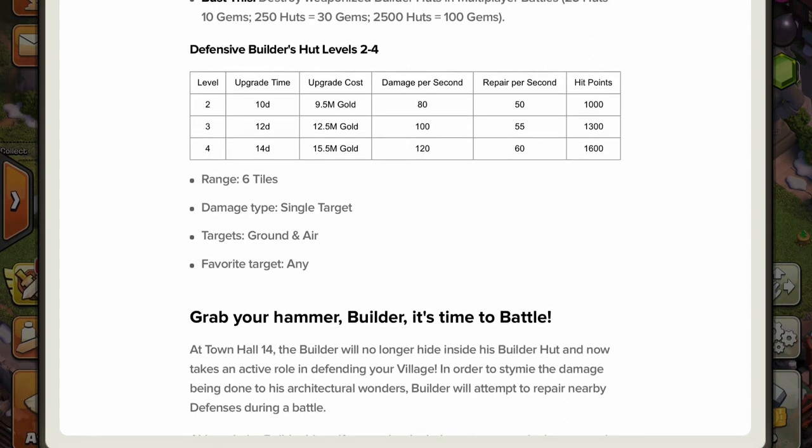At level 4, the upgrade takes 14 days — and you require a builder for each hut being upgraded, so you're already one builder down. With 420 damage per second, you're basically taking over a month to upgrade each builder hut to level 4. It's really a top-player thing to prioritize these quickly, and I'd recommend focusing on other defenses before upgrading these, as the damage per second is not as high as you'd get from, for example, a Scattershot.